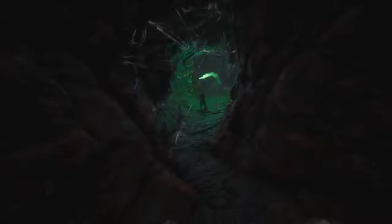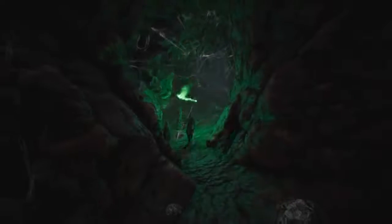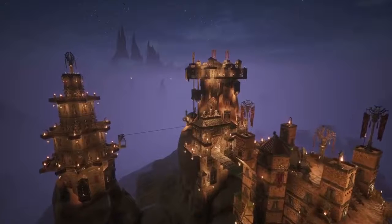It includes sorcery — sword and sorcery — this is the other half of the genre that's been missing. On top of that, we've got updates to the building system. It's going to have a Battle Pass, perks and attributes revamp, and a shop as well, called the Black Lotus Bazaar.